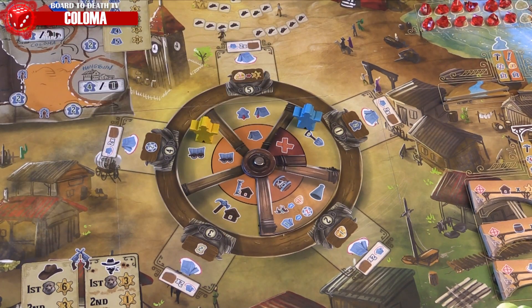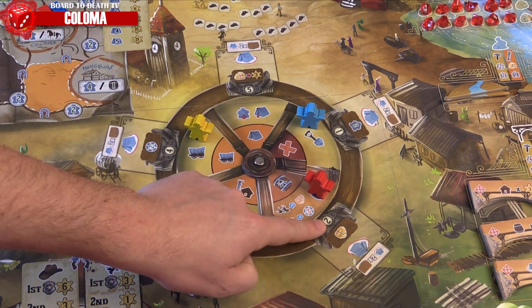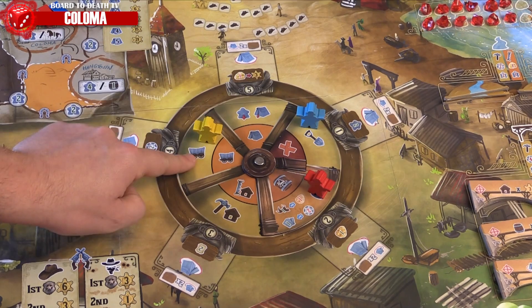The fourth chapter is to simply place your pioneer on the site matching the number you chose on your dial. Now in site order and player order, each player will take the action of that site. If you're the only player there, you can also do the boom action as a bonus.